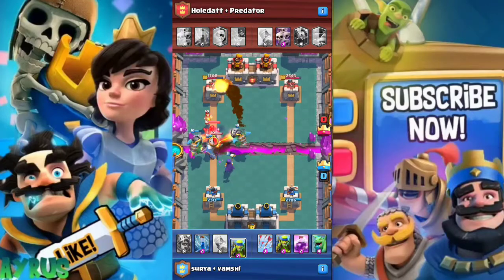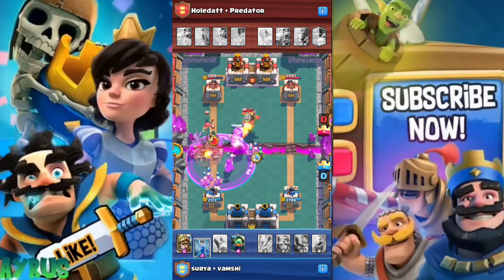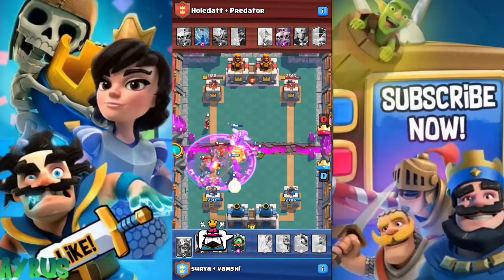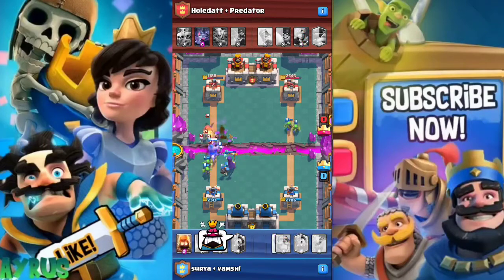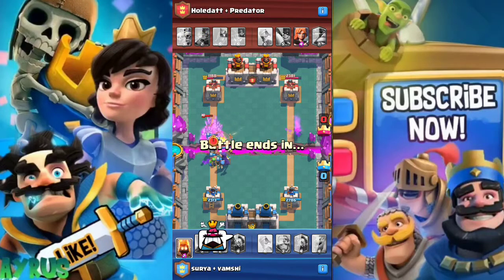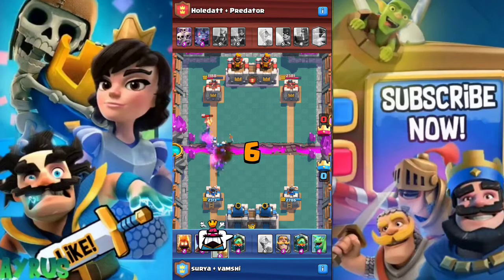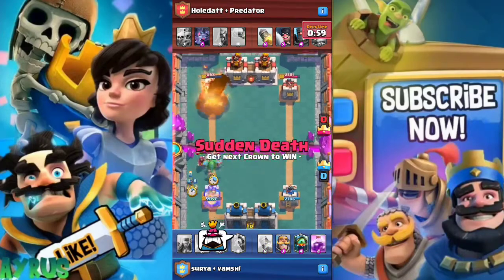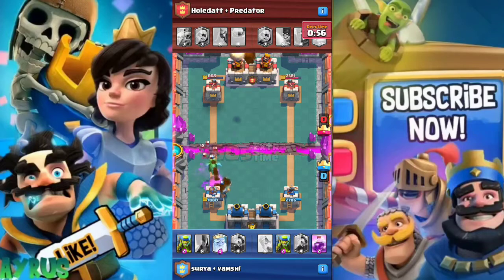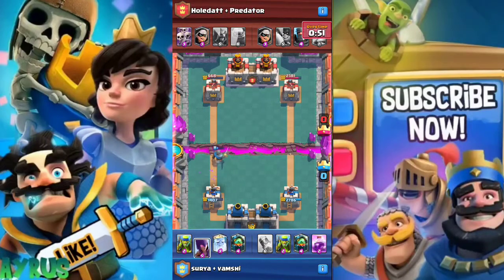The next deck type is the beatdown deck — these are really expensive and slow. In a beatdown deck, you have a tank as your biggest win condition, and you use that tank when the two-times elixir mark comes in at the one-minute mark. You drop in a Golem or a Giant and build a strategy around it. These decks should have an average elixir cost of 3.5 to 4.5.